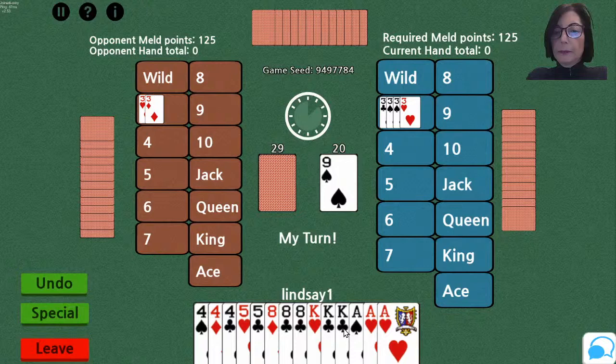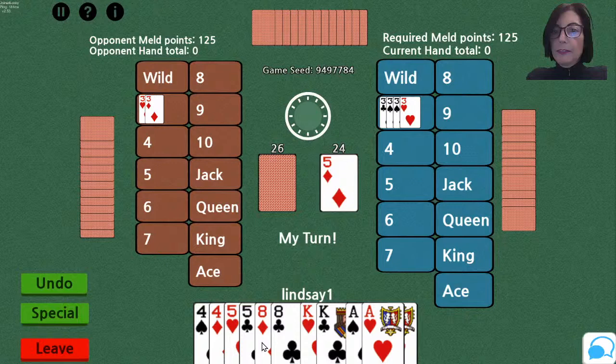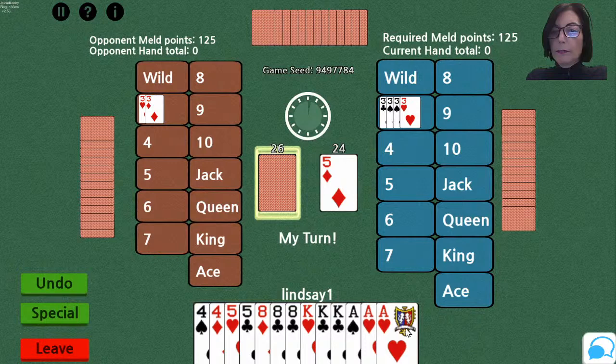However, this site plays a special hand called zip code, which is worth 2,500 points. Since I'm nowhere near melding, I'm going to go for a zip code hand, which would be four of a kind, four of a kind, three of a kind, three of a kind, two of a kind, two of a kind. I'll have that special hand if I pick up a fourth ace, a fourth king, or a fourth eight.